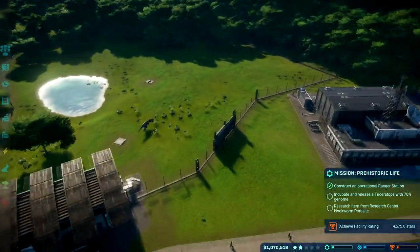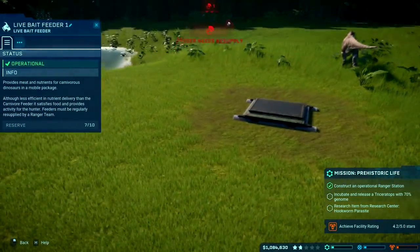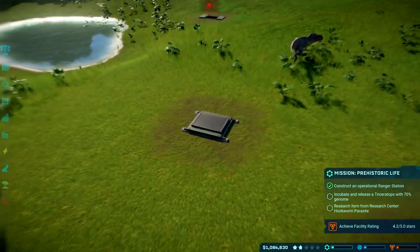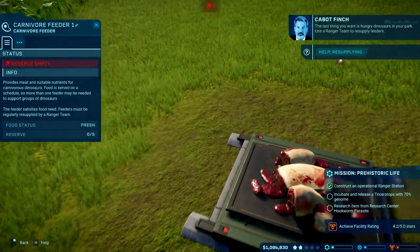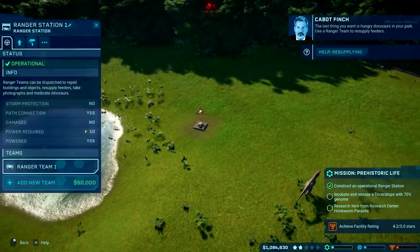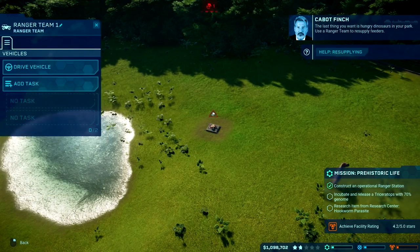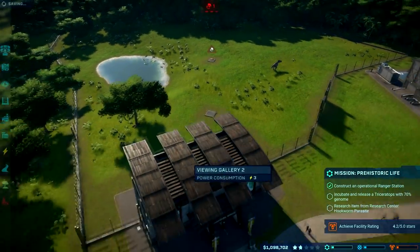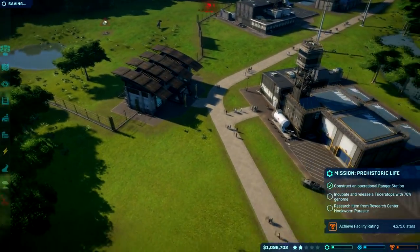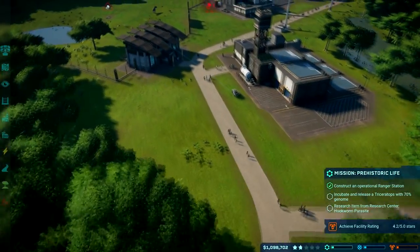The live bait feeder is not empty yet, but one of them is running low. The last thing you want is hungry dinosaurs in your park. You can send a ranger team to resupply feeders manually, but you can also just assign them the jobs you don't want to do and they'll go do them.